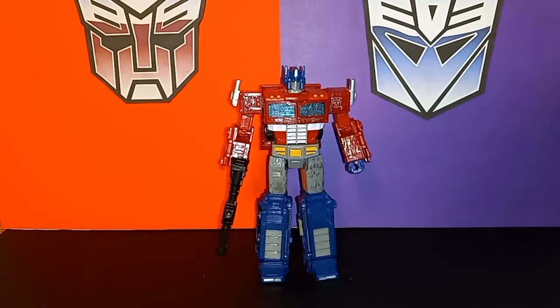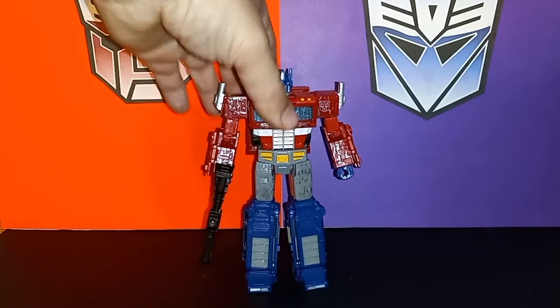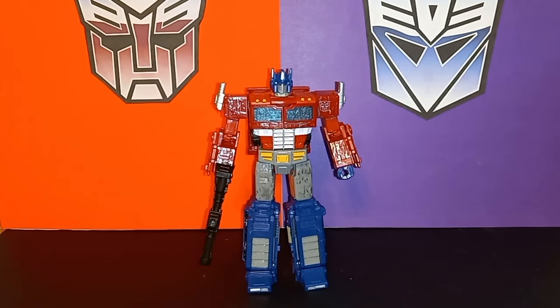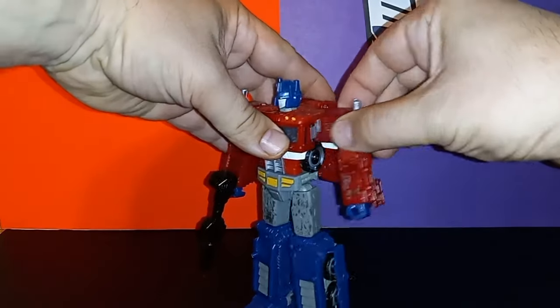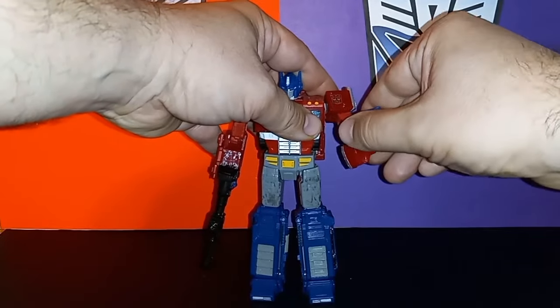For accessories, he has what you'd want for a Prime — that being his ion blaster, which he has in his hand, and his battle axe, which is pretty cool too. As for articulation, he has all the modern articulation and even a butterfly joint due to transformation, just a back one though — it doesn't really go front. But he has everything else that we've come to expect from a modern figure.